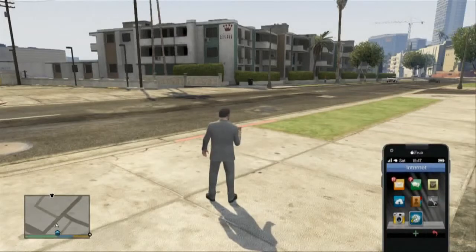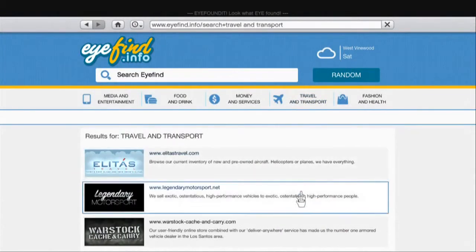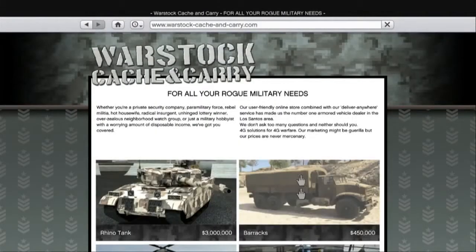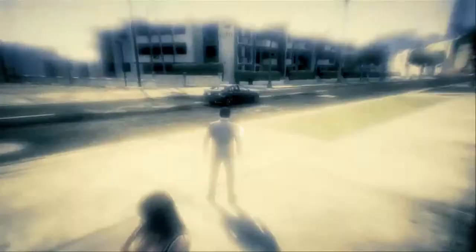The first thing you do is bring your phone up and go to the internet. Go to Travel and Transport, and then when you're on Travel and Transport go to the Warstock website. On the Warstock website, go to the Rhino Tank and hover over 'Buy It Now', hold the stop button in for five seconds.